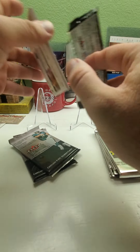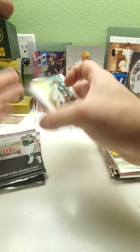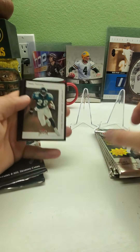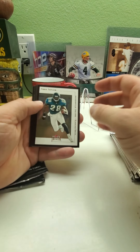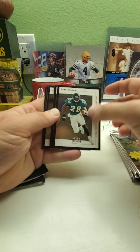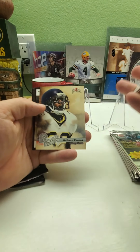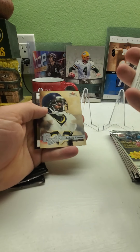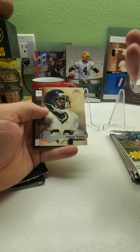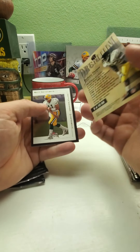I'm going to start with the Fleer Premium packs — these were the more expensive packs, they're nice. We've got Fred Taylor, Ed McAfee, and we've got an insert — Anthony Thomas, Rookie Revelation, a Chicago Bear.